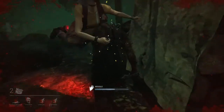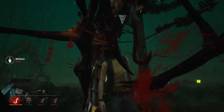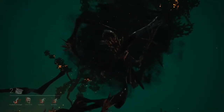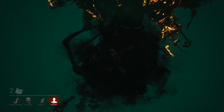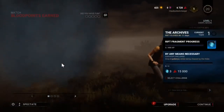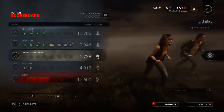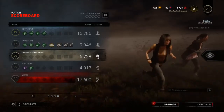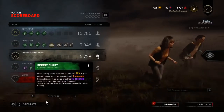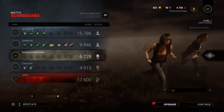Can I wiggle free? No, probably not — hook's right here. I forgot about my survivor challenge. Dang it. Did he have Barbecue and Chili? I can't see his perks. Does he not have perks yet, or do you not see them until after? Typical Meg — Sprint Burst, adrenaline.